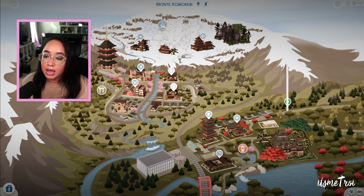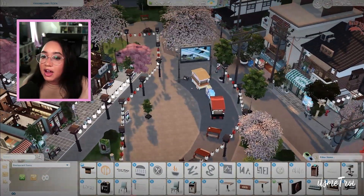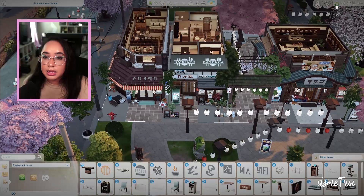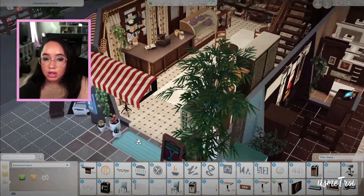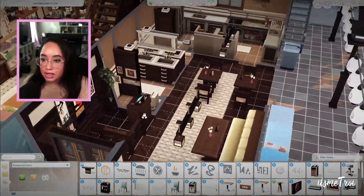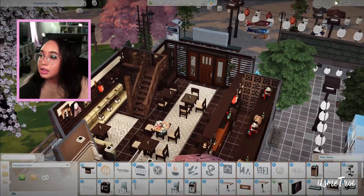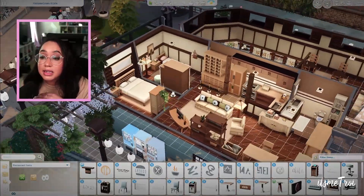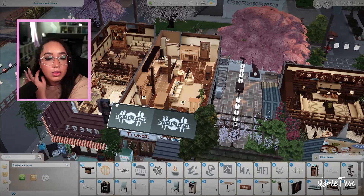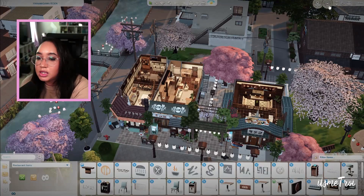Oh it's another restaurant — we're gonna check it out because I love food. They definitely redid this area. Okay this is a bakery, this is the restaurant, and there's a bar. So you come in here and you have the bakery, the bottom floor is a small restaurant, and here is a bar. I like the division of spaces. Upstairs is a living space so your family can live here if you wanted. I really wish we had the ability to put multiple lots on the same giant lot and have them work as intended.